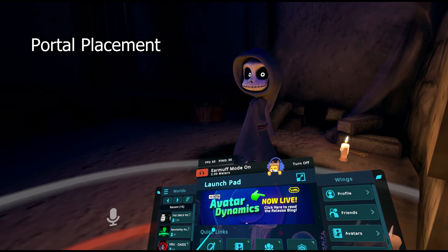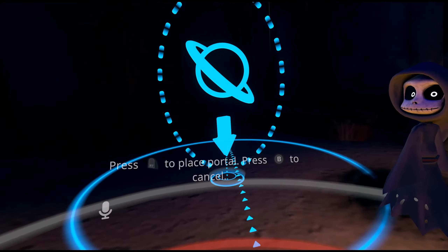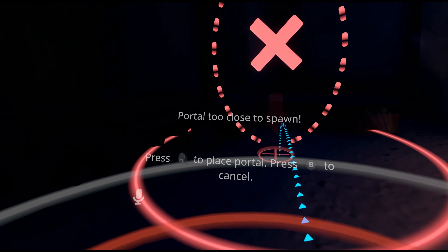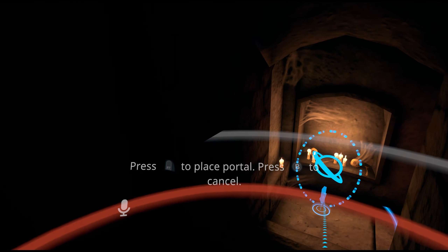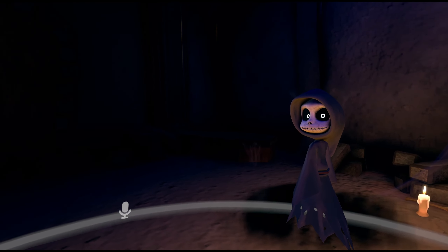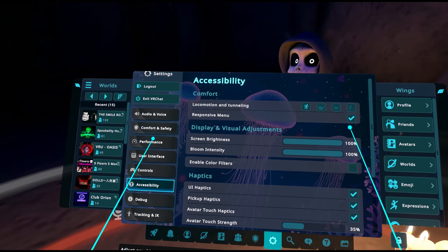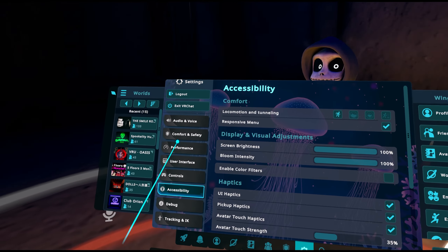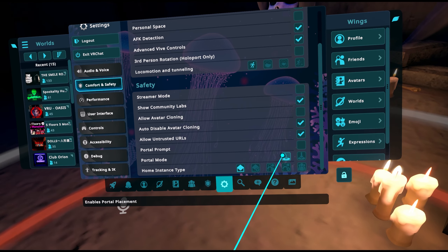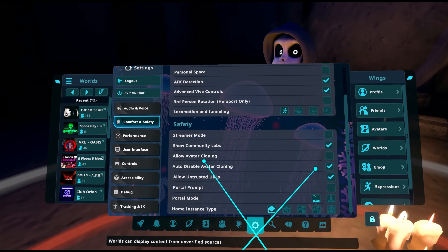A pretty neat feature is portal placement. When you open a world and choose 'drop portal,' you now have the option of placing the portal anywhere you want — you can move yourself around and continue choosing where to put it. Press B to cancel if you don't need to place one. If you preferred the old way where you just run up to a location and drop the portal, that setting is in comfort and safety under portal mode — you can choose between portal placement or the regular portal drop.